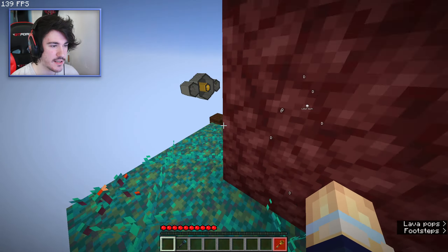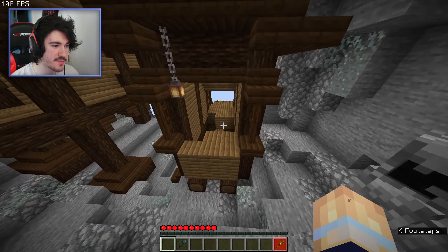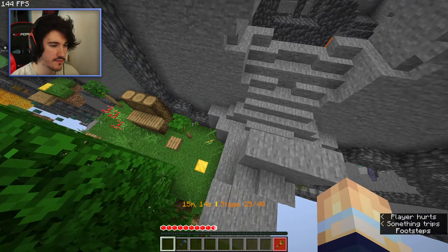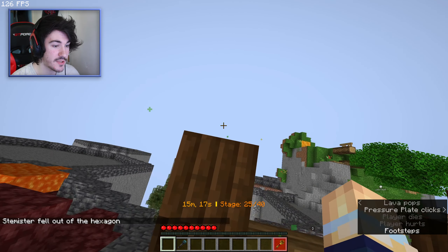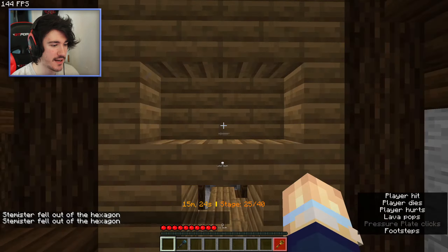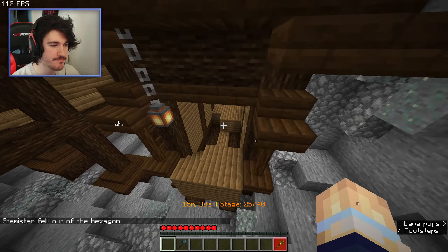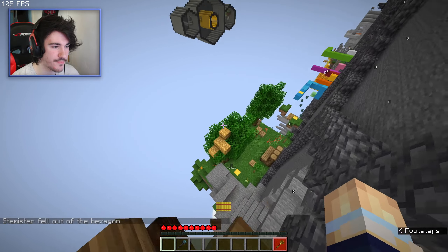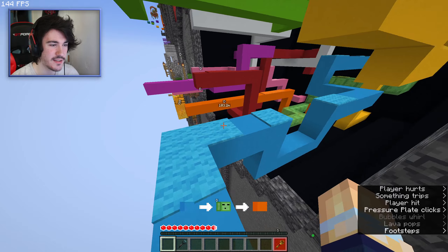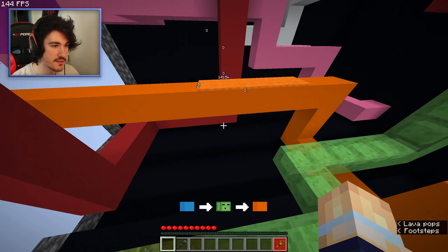Ever since I started talking about that, I've noticed that's not really the pattern anymore — maybe it's just how it used to be in parkour maps. But now I'm back on a very overworld-looking place. The arrows on the leaves make a lot more sense. The amount of custom models — this one's a bit tricky, isn't it?